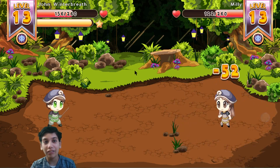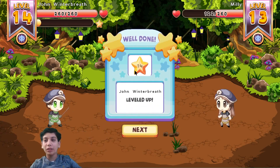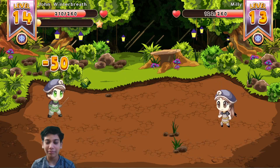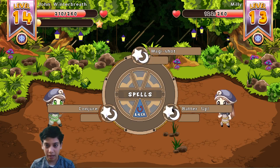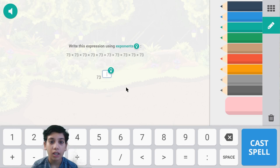I leveled up! I'm gonna level up - oh yeah! Level 14 versus level 13, you will win. Really? Batter up! So this is 73 to the power of 1, 2, 3, 4, 5, 6, 7, 8, 9, 10 - 73 to the power of 10. So that's 10 there. I'm correct. This problem is pretty simple.